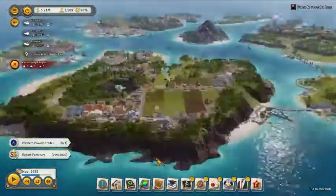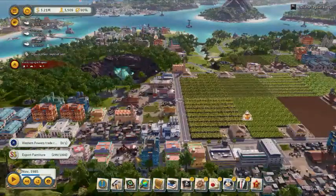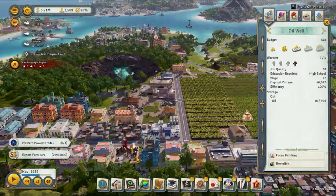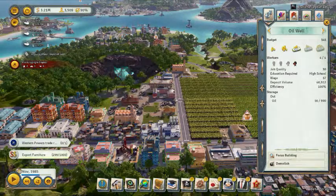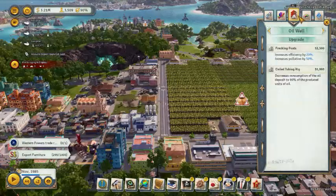Hello friends, I want to talk to you today about oil and the oil rigs — oil wells, sorry. So you're going to find oil later in the game; I think this is a Cold War item. Once you find the oil, you're going to want to populate on these oil wells and then go ahead and upgrade them.